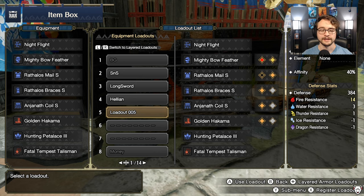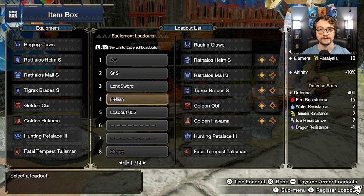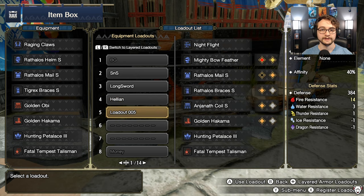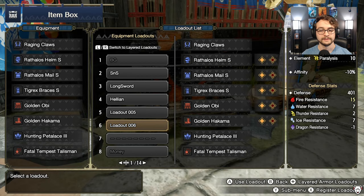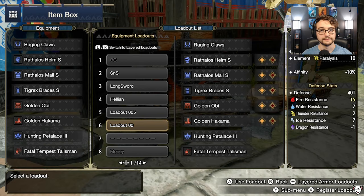It is super handy — I cannot tell you enough how handy that is. It speeds up changing between fights and what you want to use exponentially. Whenever you create a new set you really like, just save it. Go to a blank spot, hit X to register loadout, save equipment to this slot, hit yes, and it's there — hit Y and you can rename it. Same thing goes for item sets — go to a blank spot, hit X, then rename it with Y after you save it.